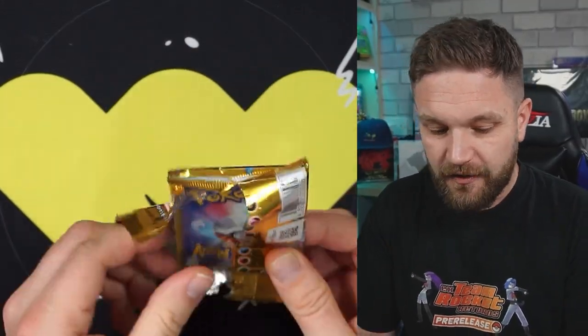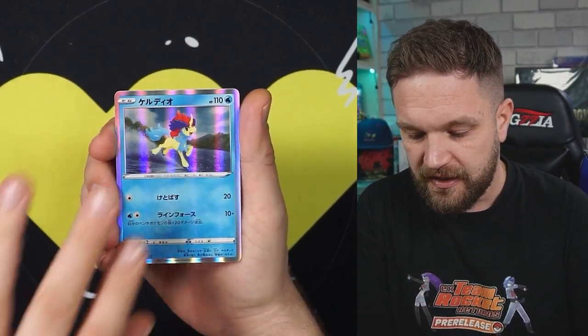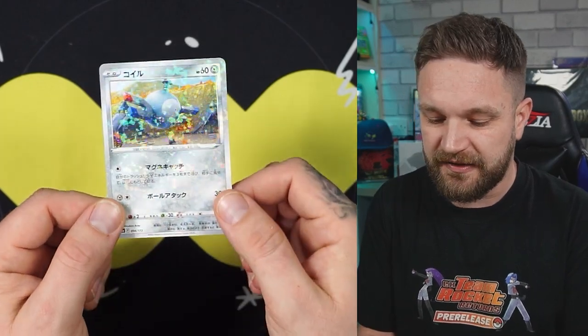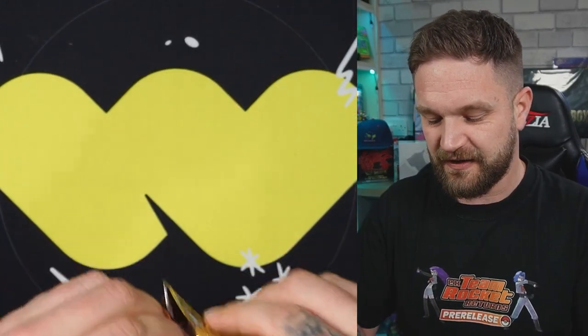So far from box number one: two ARs and one SR. I wonder if we'll get both the dogs in the same box - some people have been getting both dual artworks in one box, so that would be interesting. Palkia V, Keldeo, Zoroark, and a Magnemite reverse - the pattern on that is very cool. They need to do something more like this in the UK with the English versions of the cards, just mix up the reverse.